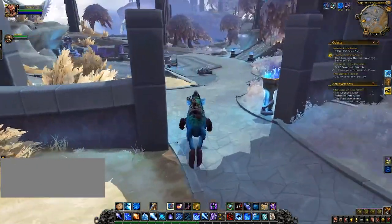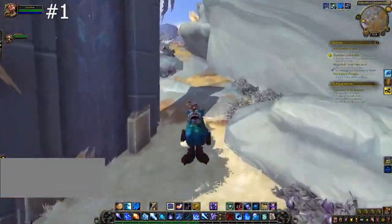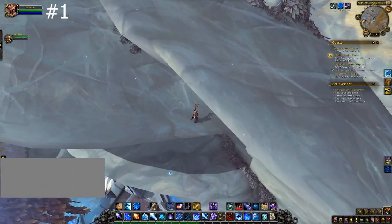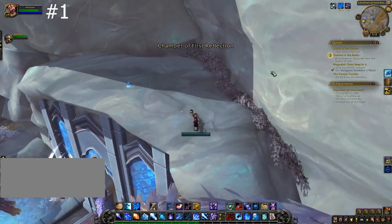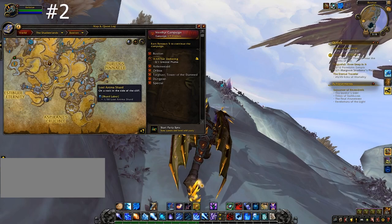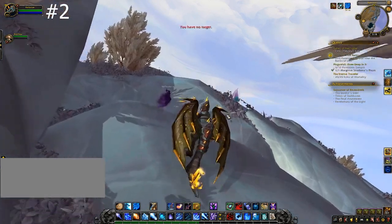For the first one, you are going to go around Aspirin's Awakening and then drop down on top. At the side of Bastion, you are going to approach the edge of the map, drop down a level, and find your little prize.